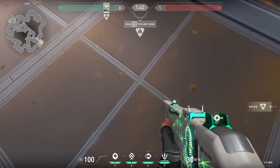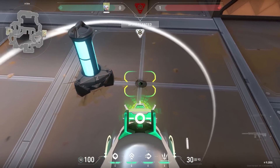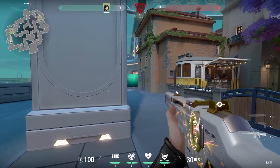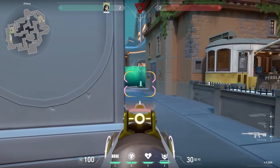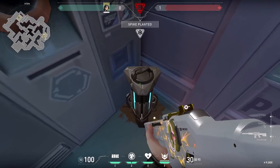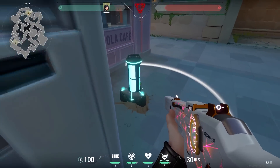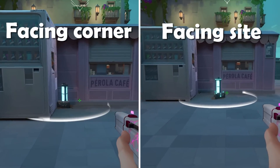Next tip — understand the spike mechanics. When planting, the spike doesn't just appear underneath you; it goes a little bit in the direction you are looking at. This mechanic is very useful in a lot of situations. An example is on Pearl — often a part gets walled by Sage and you have to plant on the edge of the site. If you plant while aiming towards the site, the spike will get hidden around the corner. But if you aim towards B-long, then the spike will go towards long — way easier to hold in the post plant. Another example is when planting in a corner: if you face the corner, the spike goes into the corner. But if you face the other way towards the site, the spike goes a little bit outside the corner. This is a big deal because now enemies defusing have more playing room — they can defuse on the left or right of the spike — making it harder to hit them through a smoke. So make sure you face the right way when planting the spike.